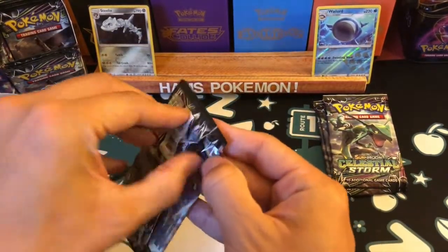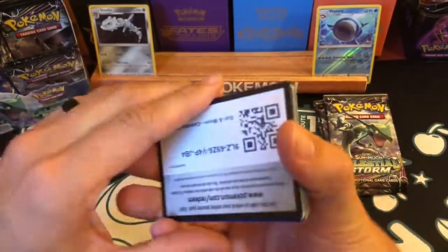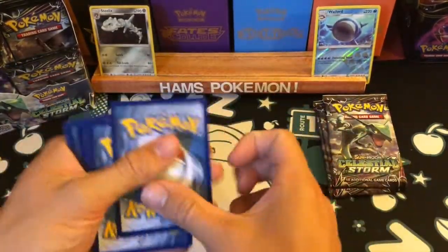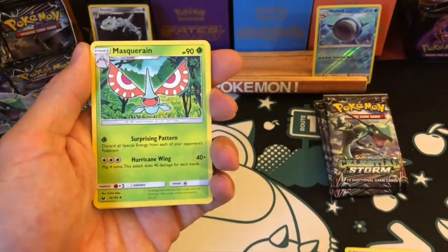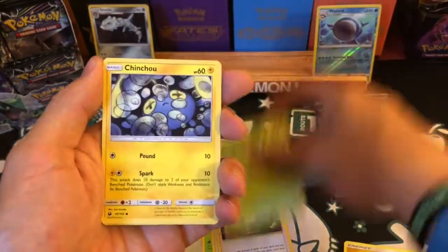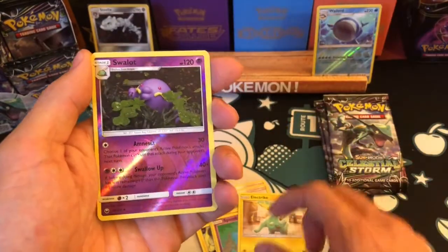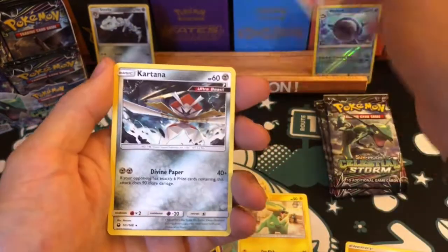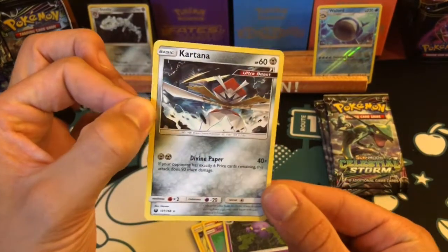Four packs down, five to go. Here's that Bellsprout I was talking about — I believe this is a reprint of the Aquapolis artwork, not necessarily a direct reprint of the card, just the artwork. And there's the Bellsprout — Metagross, Spoink, Electric type. The reverse is a Swalot, just an uncommon, and the rare is — for a moment I thought it was another Registeel — but it's a Cacturne, which I haven't seen yet. Cool.